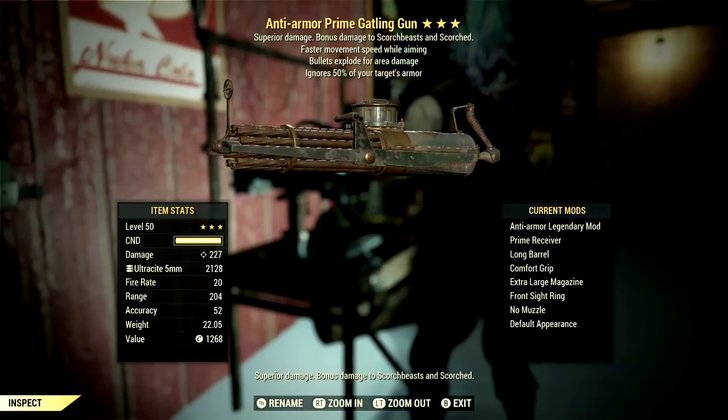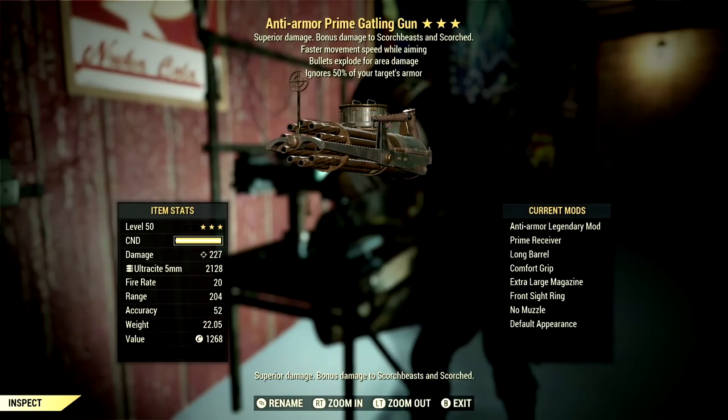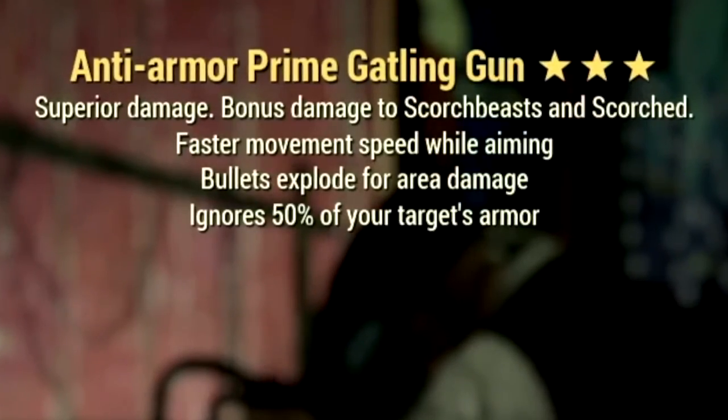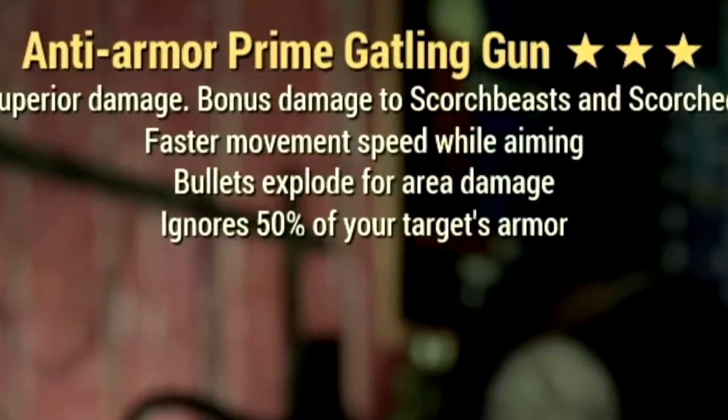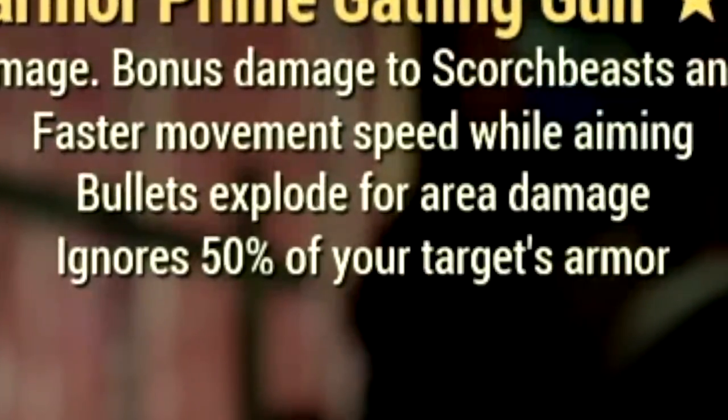Starting off with the weapon, this is my 3-star legendary Gatling Gun that we're using for the video, and we will be testing it with a full health and a bloody build. The main legendary effect is the anti-armor effect, which ignores 50% of your target's armor, has the bolts explode for area damage, and it also has a faster movement speed while aiming.